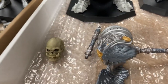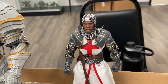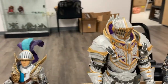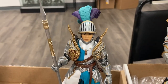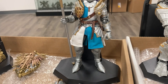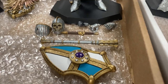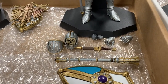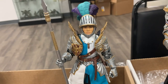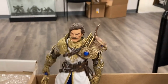He also comes with an alternate skull head. And then we have a knight — look at the soft goods on this. Absolutely magnificent. And another knight over here from the Order of Aetheron. The first Asian male character in Mythos. A lot of people are going to be excited about that. He also comes with an alternate skull head and a bejeweled shield.